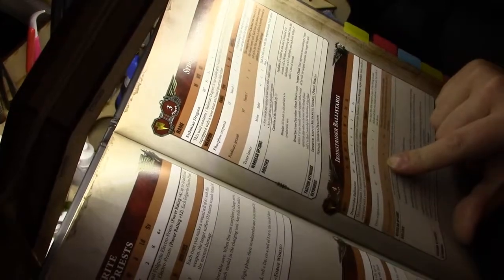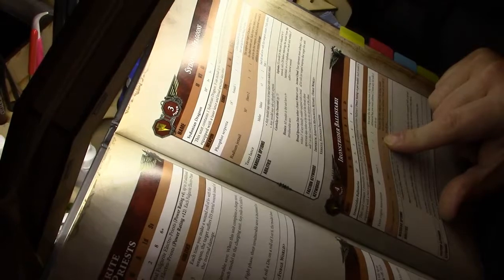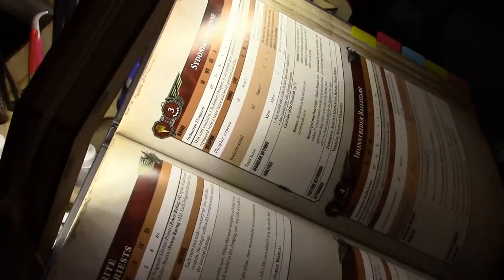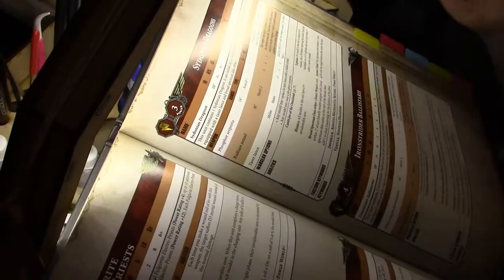And then you have the Lascannons — everybody knows the Lascannons are fantastic. 48-inch, Heavy 2, Strength 9, which is very good, AP -3, and D6 damage. Same as before, you can fire this weapon even if the model moved — just subtract 2 from any hit rolls if you do so. It benefits from Canticles of the Omnissiah, has a 6+ invulnerable save. The Data Tether is the same, and the explosion is the same.